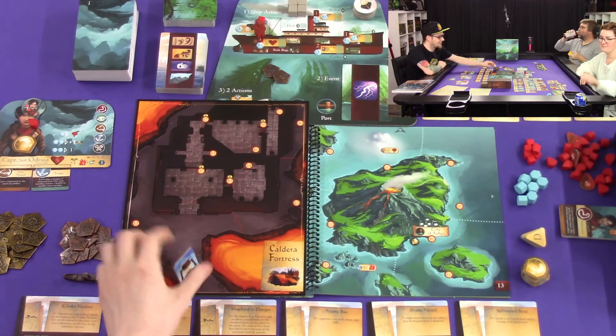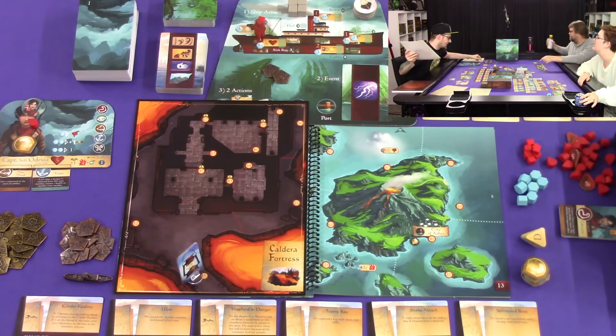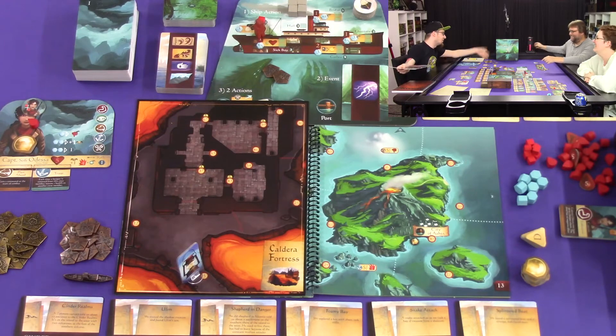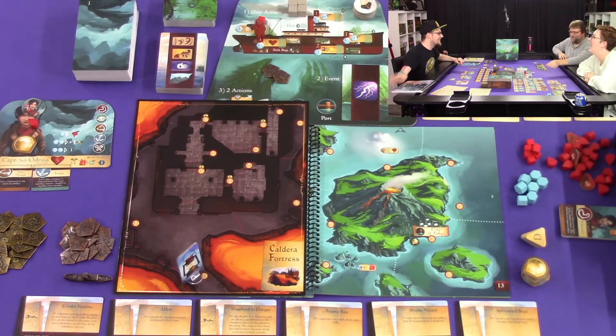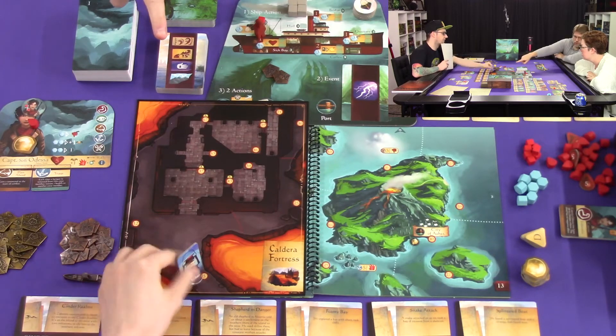So we get into the Caldera Fortress. Kat, what would you like to do? Wait — we get something for that, don't we? Oh, artifact! Yeah, you're right. We haven't gotten any this entire series. We'll say we have an artifact — we'll need it. Alright Kat. You can explore number five — there's a five there — or you can move and explore around.